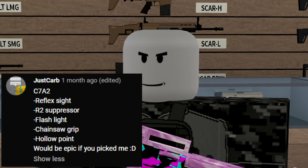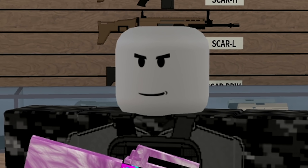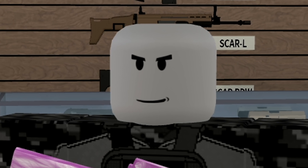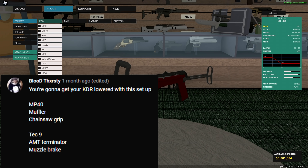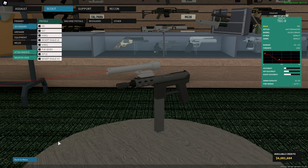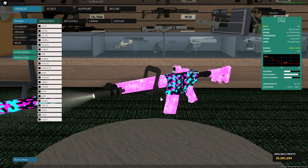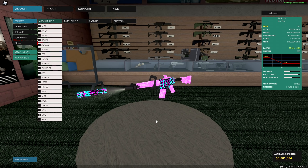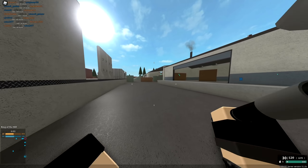Just Crab said: C782, reflex sight, R2 suppressor, flashlight, chainsaw grip, and hollow point - that is the first gun we're going to be using. The second one is coming from Bloodthirsty, who said 'you're going to get your KDR lowered with this setup' - MP40, muffler, chainsaw grip. And for our secondary, the Tech Nine AMT Terminator with muzzle brake. Those are both the setups for today's video, and we're going to start with the C782 first.